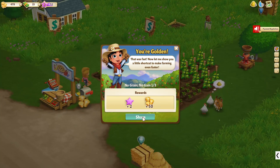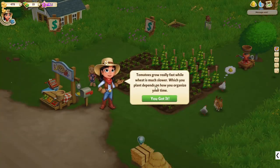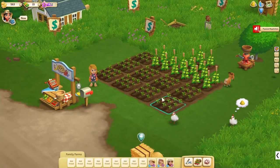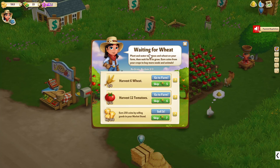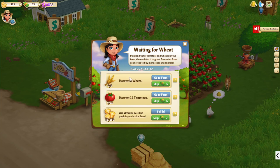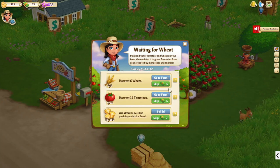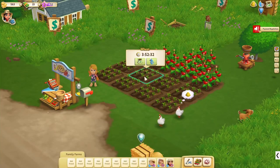Let me show you a little shortcut to make farming even faster. Tomatoes grow really fast while wheat is much slower — which plant depends on how you organize your time. Harvest six wheat, harvest 12 tomatoes — that's quite a lot of tomatoes — and earn 250 coins by selling goods in your market stand. The wheat will be ready in about four hours.